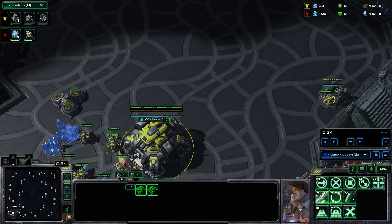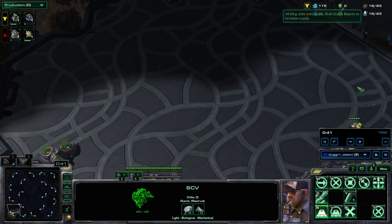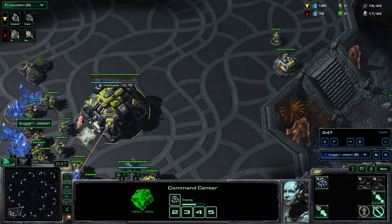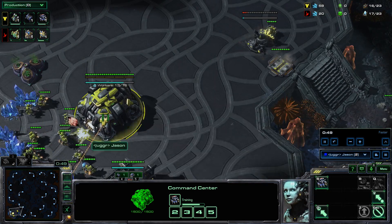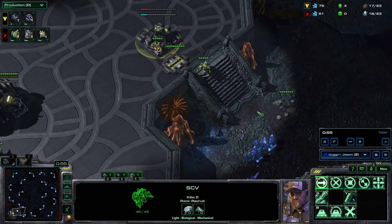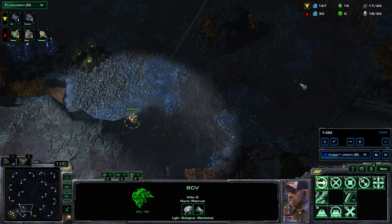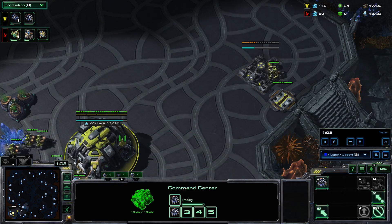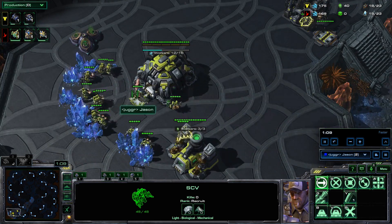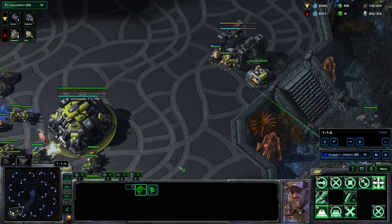We're going to fast forward to the start. It starts off with gas first, then obviously reaper into reactor. The thing a lot of people question is whether or not you should SCV scout in TvP. I SCV scout because if they proxy a stargate or proxy a gateway, I like to know about that. You can hold those builds without SCV scouting, but it's a lot harder, and if you see it coming earlier it just makes things way easier.